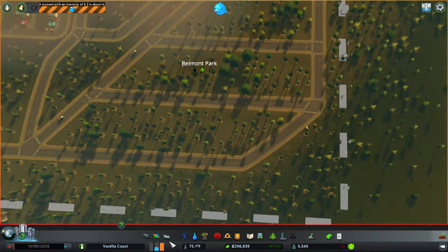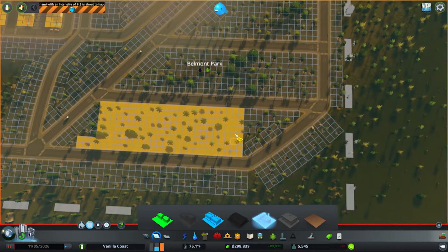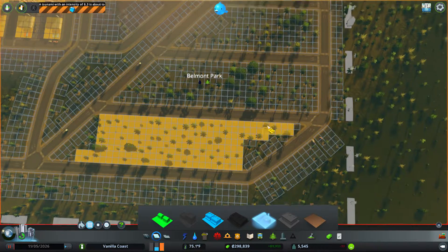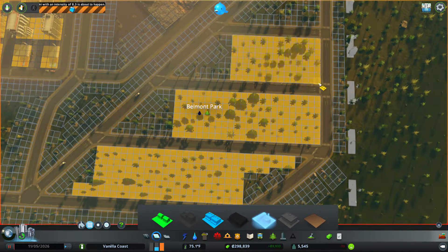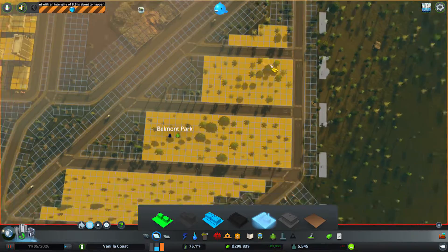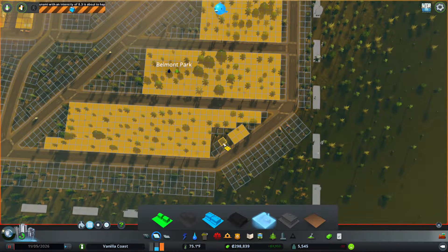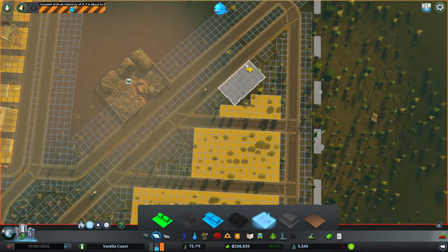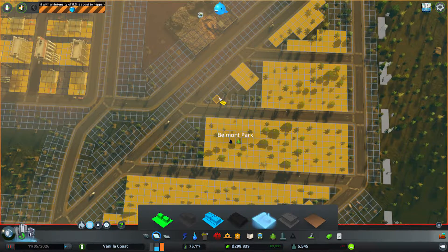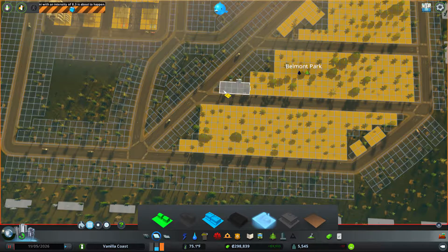There we go. This is one of the things that bothers me. We'll say right there is fine — that's pretty good. Definitely all of this — actually no, not right there. I'm going to say all of this, and we're going to cut this off because I don't want anything attaching to this road. This road is going to be lighter on this side, so we can have industry up here. Fill that in, but right here it's going to be pretty busy so we're not going to do that.